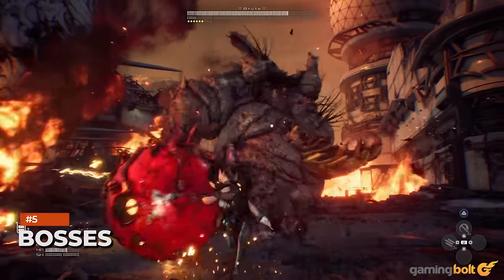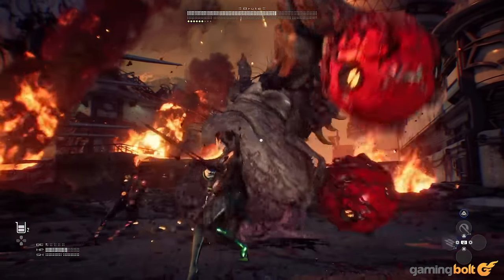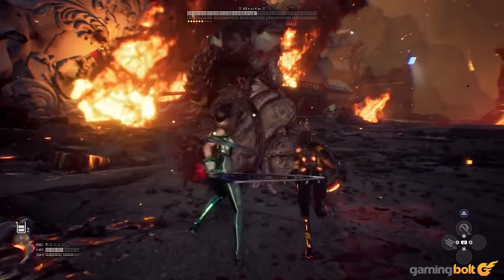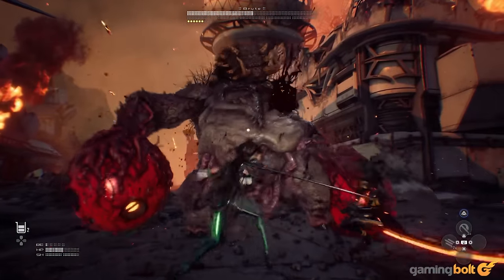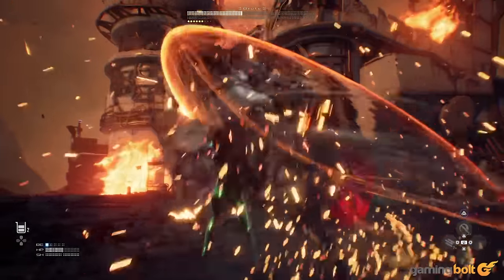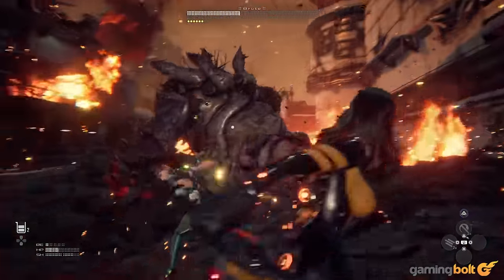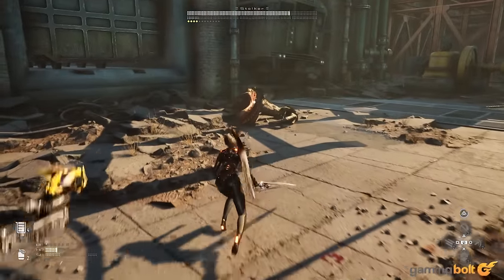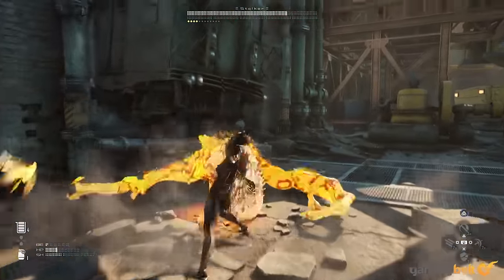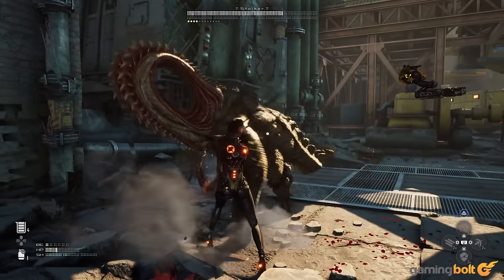Bosses: The bosses are uniquely grotesque, deal extensive damage, and have several patterns of attacks. A few examples include the Brute, which is straightforward enough — you have an ally to tank some hits, but while it's slow and methodical, it hits hard. The Stalker is available after completing the demo in a separate boss-challenge mode, and is perhaps the toughest, attacking quickly with extensive, nigh-unpredictable combos and charges.